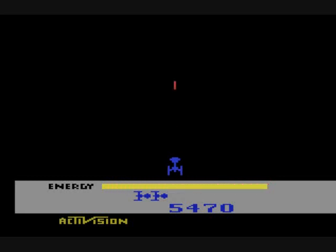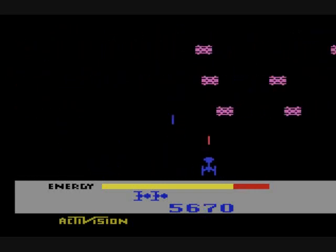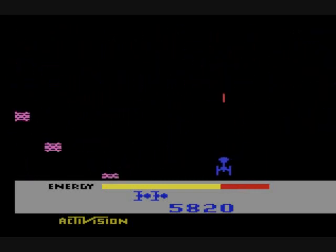Enemy values start at 20, then go to 30, 40, 50, 60, 70, 80, 90 — and 90 is the maximum. Once all eight waves have been beaten, you will see different patterns from the enemies and they will have different colors.